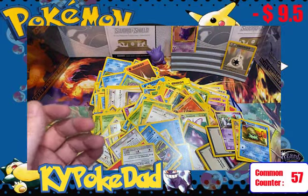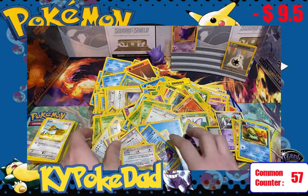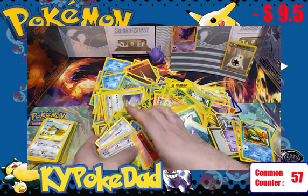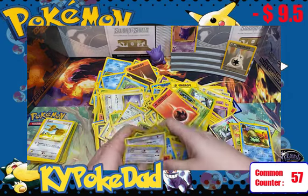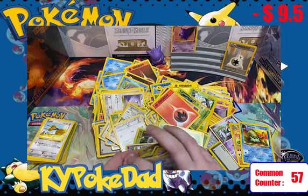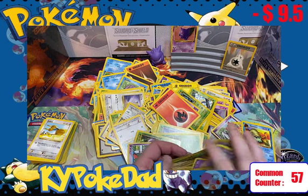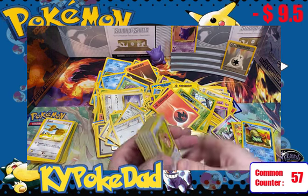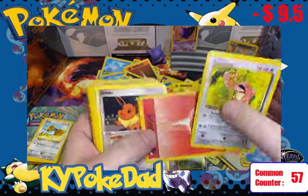Getting ready for pile number three — we're making a slow dent in this. Hope you guys are enjoying it. We're up to 57 on our common counter. We're going to start out this stack with a Lickitung from Jungle.